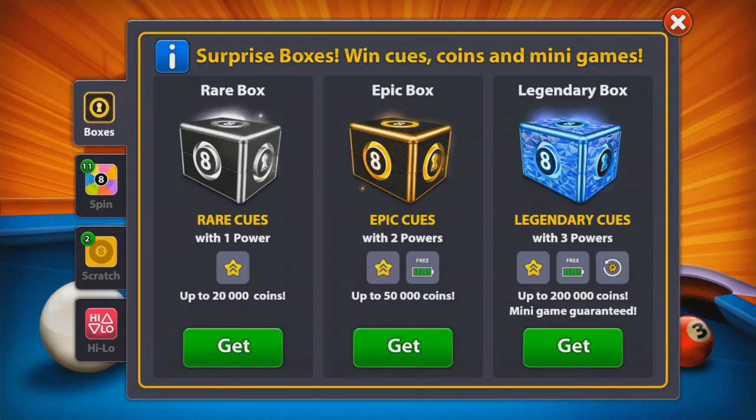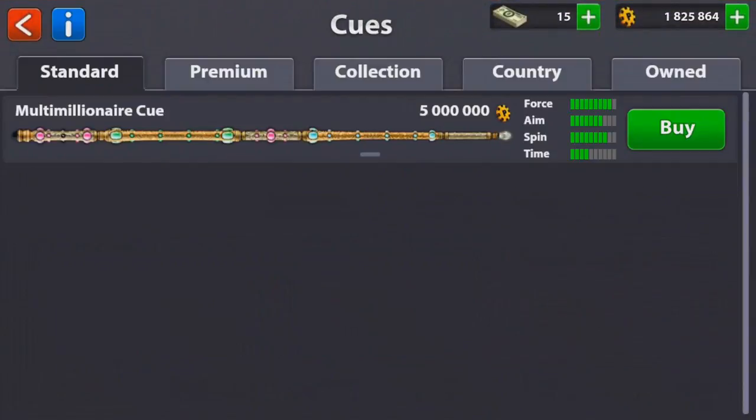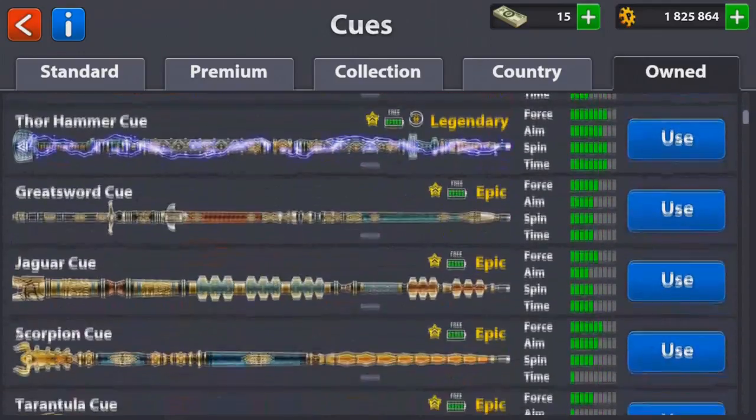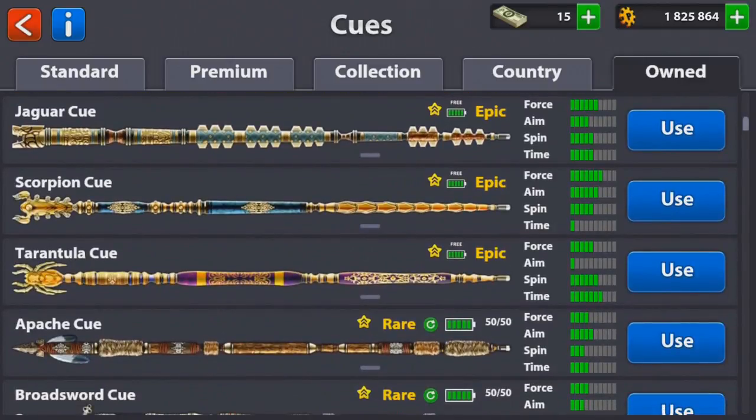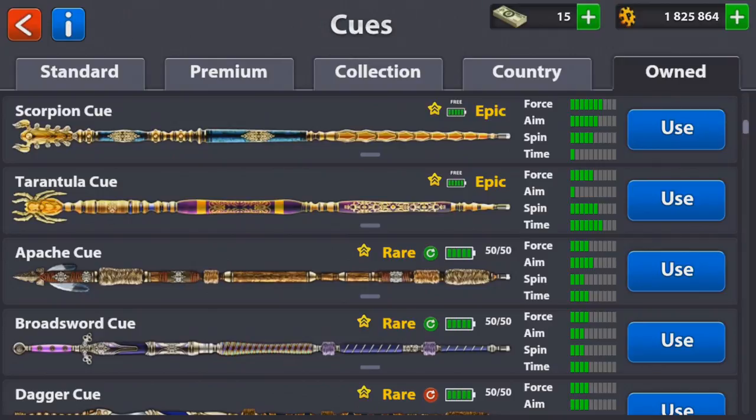Let's go into my collection of cues and see what we've got. Looking at the epics — we got the Greatsword cue, it has 6 force, 5 aim, 5 spin, and 5 time, that is really, really good. The Jaguar cue has 6 force, 4 aim, 5 spin, and 5 time — pretty sweet. The Scorpion cue has 7 force, 6 aim, 5 spin, and 1 time. Then the Tarantula cue with 5 force, 1 aim, 5 spin, and 6 time.